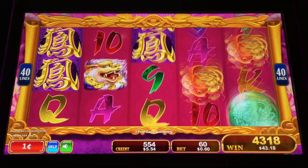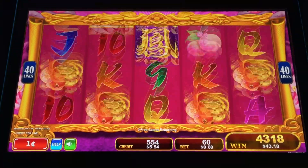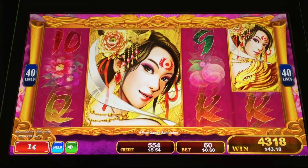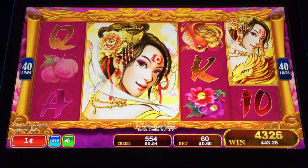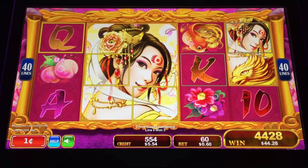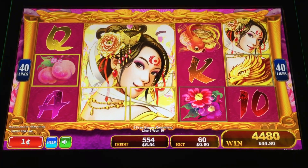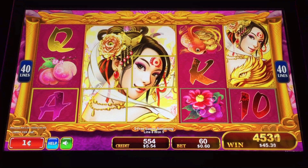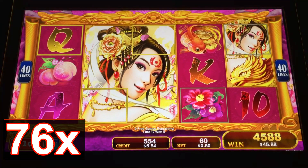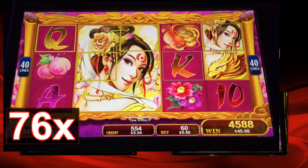Let's get that full screen — drop the whole thing down. Full screen! Premium on the match. That's alright, I'll take it. There you go — that's the bonus. Phoenix Princess by Konami.